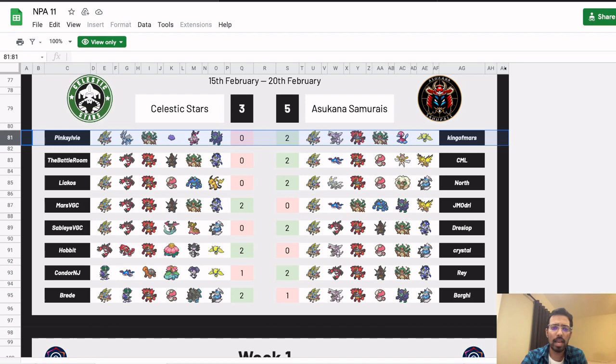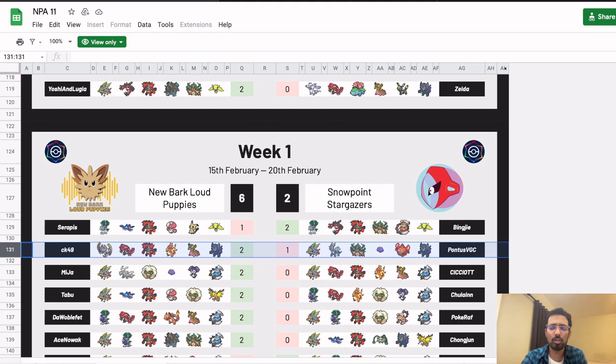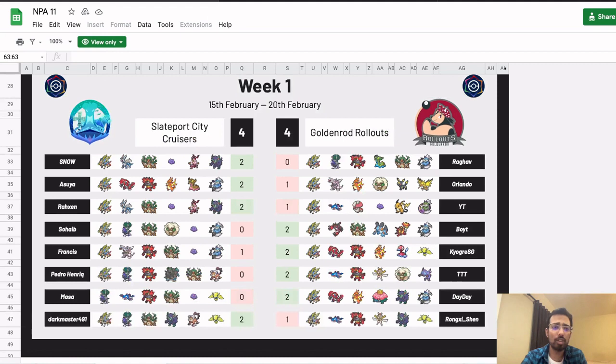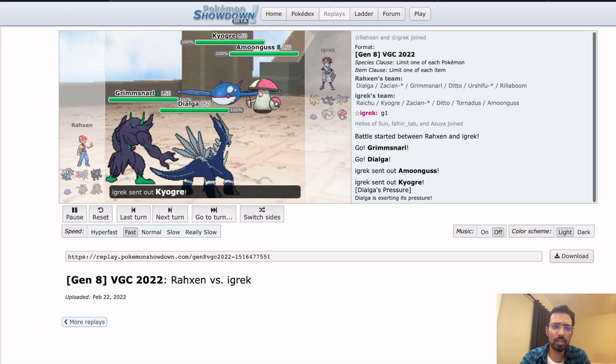Back to the spreadsheet — I do want to cover one more match today, but before I do that, I want to talk about a team that kind of showed up all over the place: the Zacian, Dialga, Rillaboom, Ditto, Urshifu, Grimmsnarl team — definitely the most over-represented team of NPA week one. This is kind of what I mean when I say NPA projects the future meta a little bit. It appeared in multiple matches: Pink Sylvie used it against Gavin, I played against it when Pontus used it, and Snow also managed to beat Raghav with it.